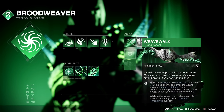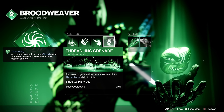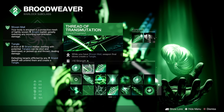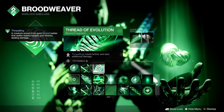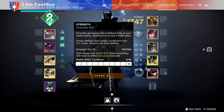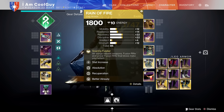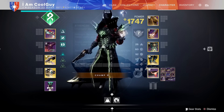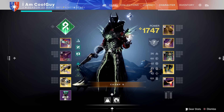For the rest of my setup: I have Weaver's Call — so cast the rift, get three threadlings. I have the threadling grenade. Warding: picking up an orb grants Woven Mail. Transmutation: we'll have Woven Mail on weapon final blows, creating a tangle. Evolution: the threadlings travel further and deal more damage. Because of Weave Walk, that's why having max strength is important. On the helmet: targeting. Arms: loaders. Chest: flinch resistance. I have Recuperation, Absolution, and Better Already. And then I have double Outreach and Reaper — so when I cast my rift, I get a lot of melee energy back. Next weapon final blow I get an orb, then I get Woven Mail and go from there.